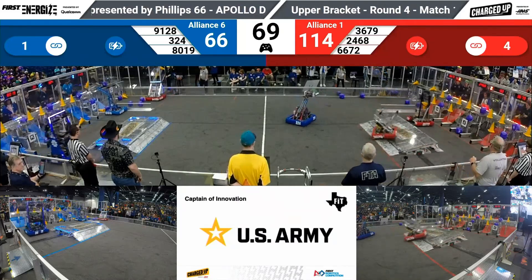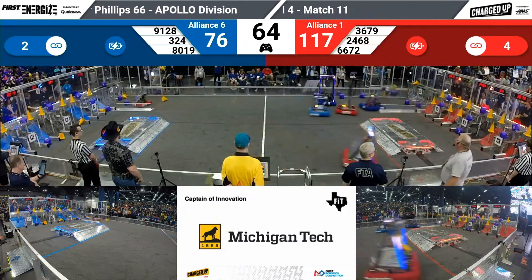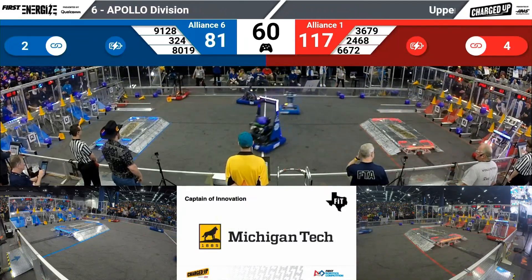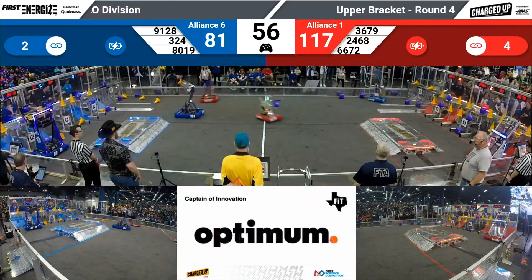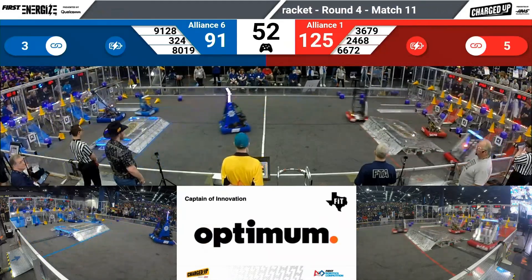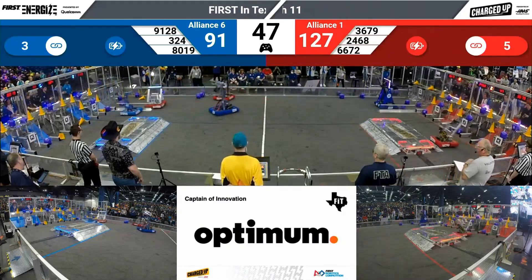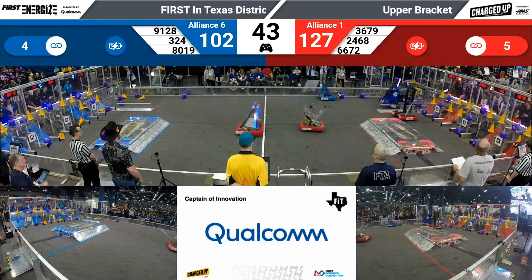Here comes Fusion for Red, taking a cone and scoring it at the mid-level. Good job, Red. Heavy traffic down here in the middle of the field. Chips on the way down to the grid, and Patriot Engineering on the way to the grid as well for the blue Alliance. Patriots scoring a cube up high. Chips has got a cone and they score it at the mid-level. 91-28 for the blue Alliance — Ictana Robotics scores a cone as well. 102-127, 25-point lead for Red.